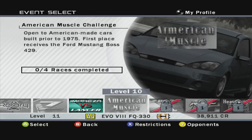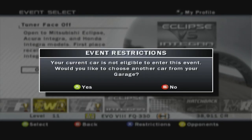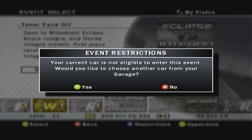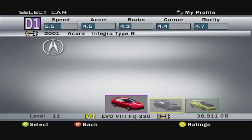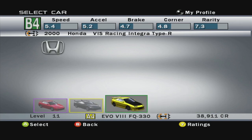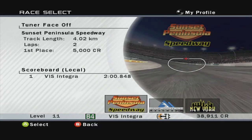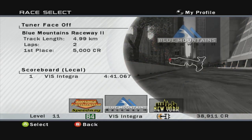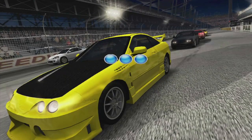So we're going to start off today with the Eclipse versus Integra. This is a tuna face-off. Current car is not eligible, of course. We're actually going to take the Honda Viz Racing Integra for this one — we took the Eclipse for the other event, so we're going to take the Integra. Starting off with Sunset Peninsula, Blue Mountains Raceway, and then New York. Let's get going. Here we go, Sunset Peninsula.